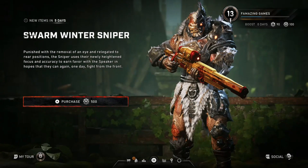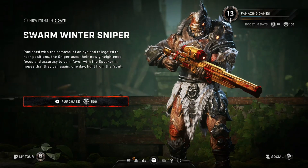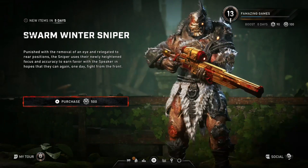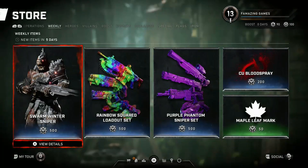So first up we got the Swarm Winter Sniper. What? We actually got a Swarm Winter character? That's actually pretty cool, and they actually did a good choice for that too — for the Sniper. That's actually pretty cool looking. Cool choice.